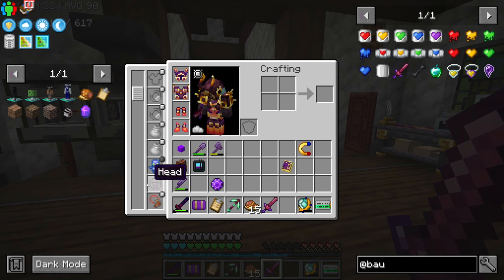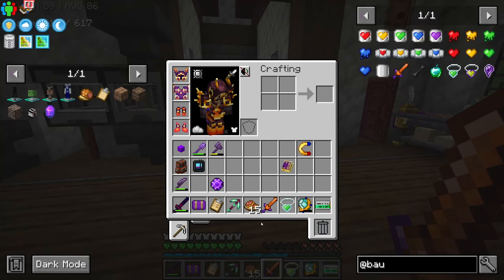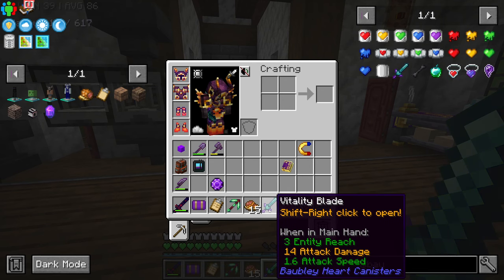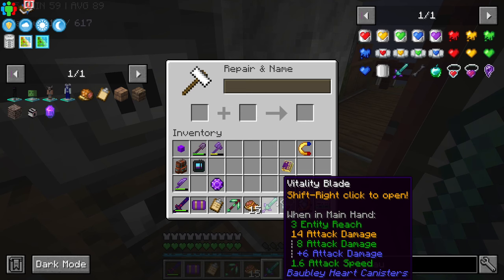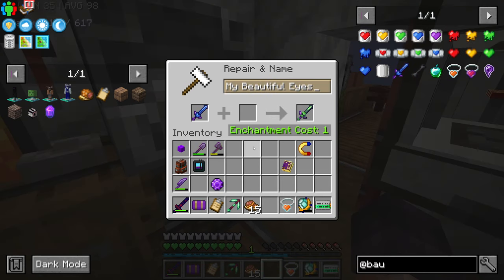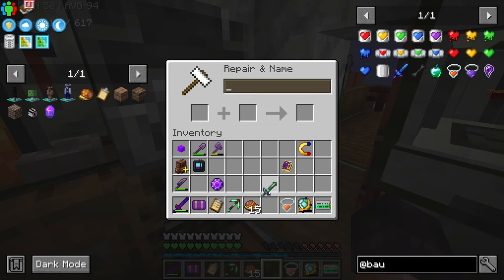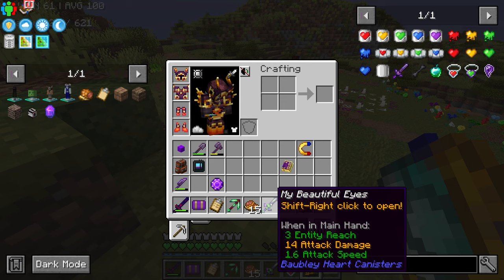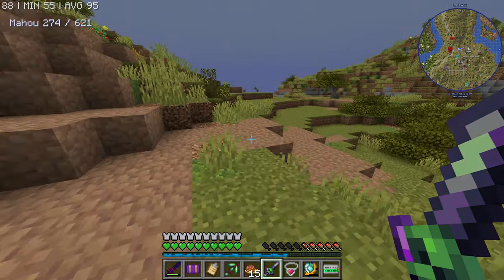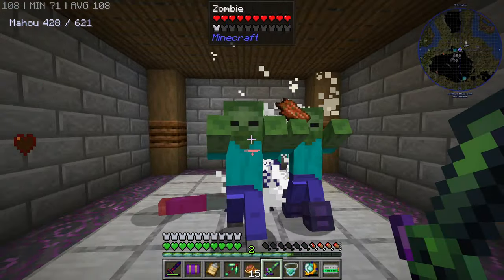Wait a minute — you can put heart canisters in it. So right now it's doing eight damage. We add the hearts. It's doing 14 damage. Holy. But that's not the thing. Apparently, there is also an easter egg for us, but this one is just for us. If we name it 'My Beautiful Eyes', it's going to have a different texture. This doesn't have a single enchantment, and it does have the damage of Morgan. Lord Traverse of Darkness, I'm very sorry that I got the Morgan. This is way better.